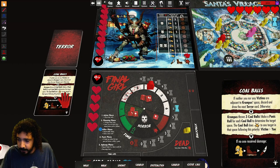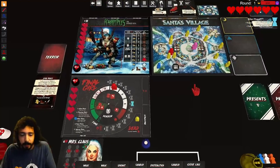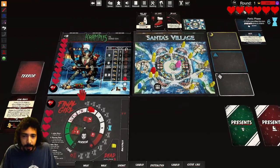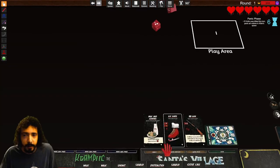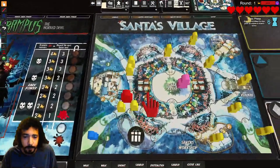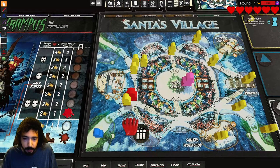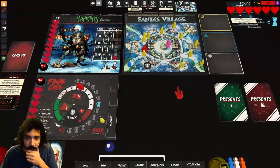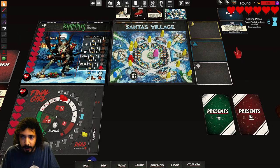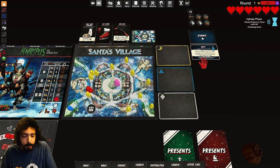Since someone did receive damage we don't have to do that other part. We increase the terror track and we are done with that phase. Now we do panic — we rolled two dice because there's two victims in this space, a three and a one. Three goes up here, one doesn't move actually. Upkeep — the yeti: during upkeep, panic the yeti.